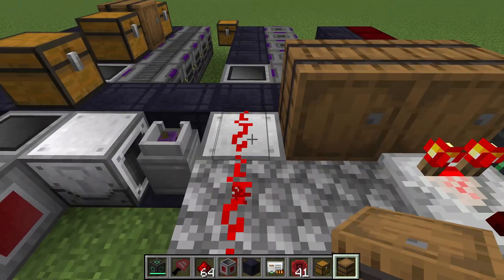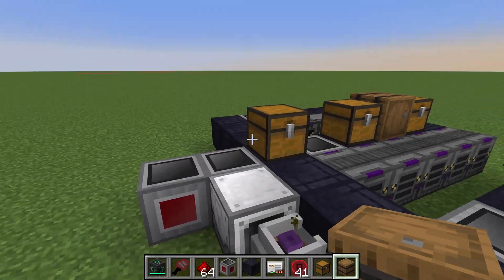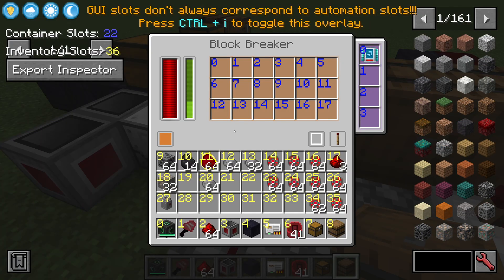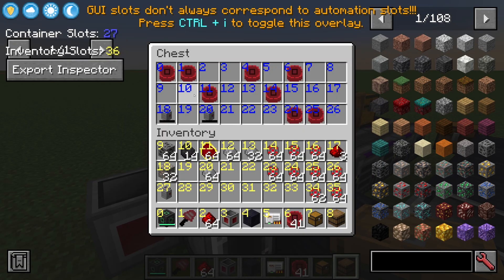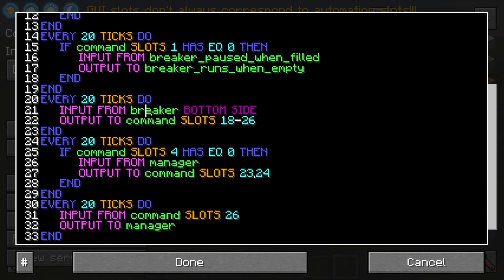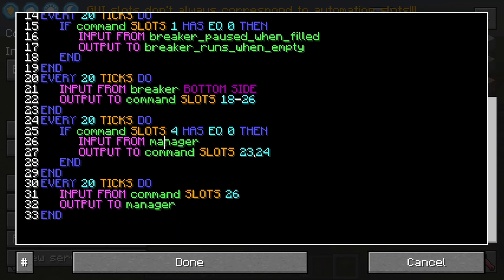Then we need to tell the block breakers what to do. This block breaker is set to run when it has no redstone signal. If this chest is full of cobble then it gets a full signal, but when we turn on the break program that moves all the cobble over to the other chest, so the signal stops and the breaker is able to run. In the code we do the same thing — if the first slot is empty that means we picked up the break item, so we move all the stuff from one barrel to the other so that the redstone signal changes, and we also move items from the breaker and from the manager accordingly.